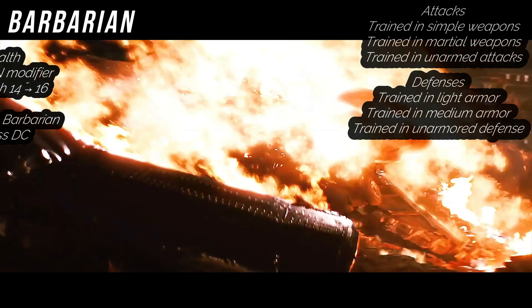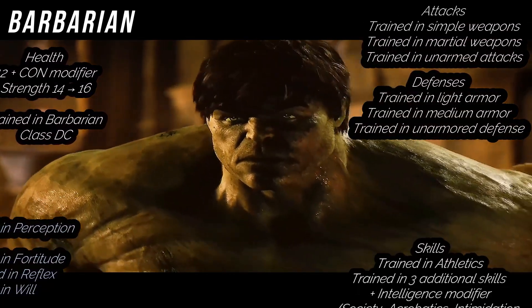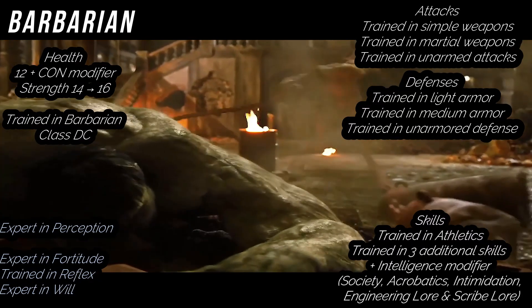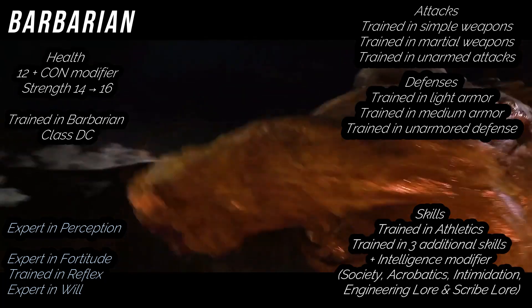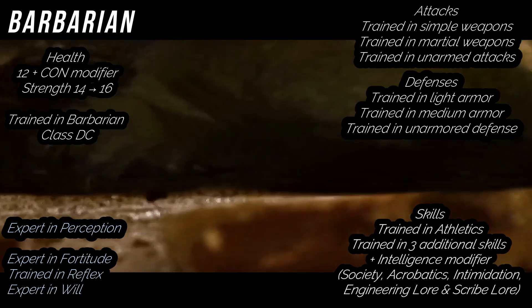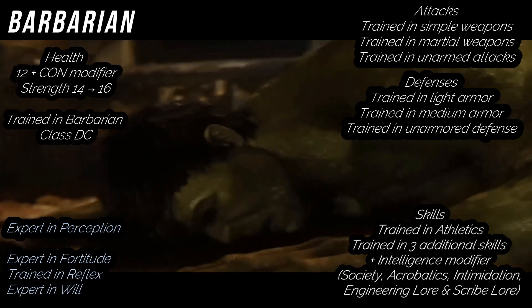As a Barbarian, you get 12 plus your Constitution modifier at every level for health, which means Hulk is going to have big boy health points by the end of this build. You're an expert in Perception, Fortitude, and Will saves, and trained in Reflex. You're also trained in Athletics, as well as 3 plus your Intelligence modifier in skills. We're going to pick Society, Acrobatics, Intimidation, Engineering Lore, and Scribing Lore — trying to fit both the Hulk and Banner.